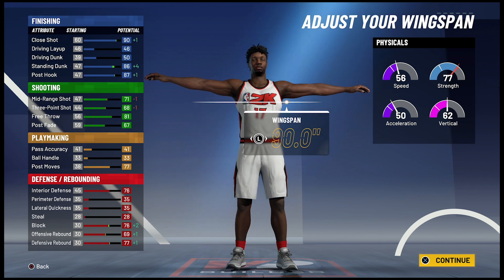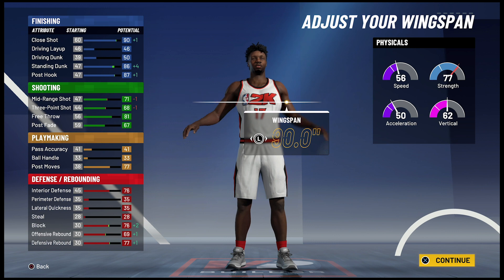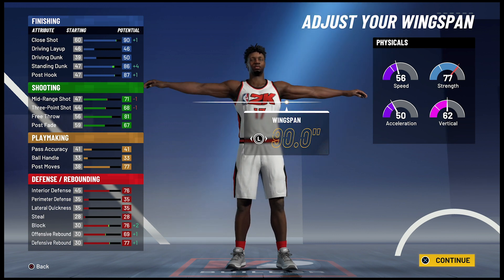Your physicals at 99 overall with the gym rat badge are going to be 65 for speed, 58 for acceleration, 70 for vert, and 85 for strength.